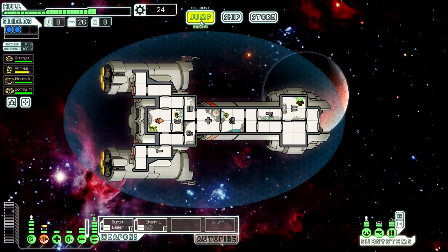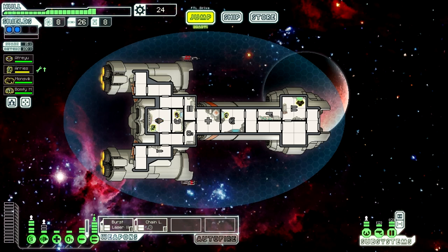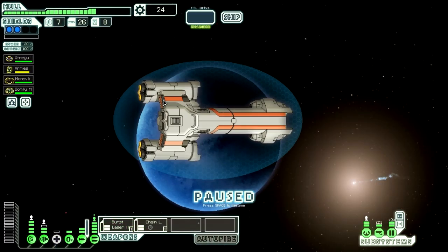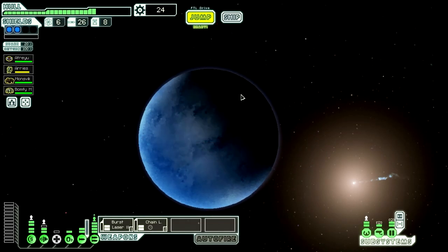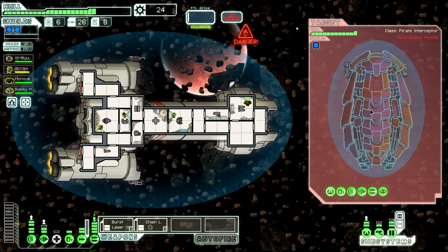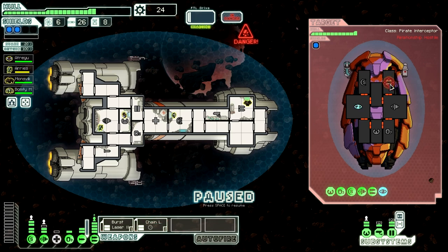We should probably repair our engines first — I should have done that before we left the earlier sector. Mantis — it's good to get him some repair skill because otherwise his repair skill is really, really bad. You can see how this artillery beam really turns the fight in our favor, especially if it fires quickly. They only have one bar of shields, but they do have cloaking. One bar of cloaking is not really a big deal anyway — that doesn't cloak you from asteroids, apparently.